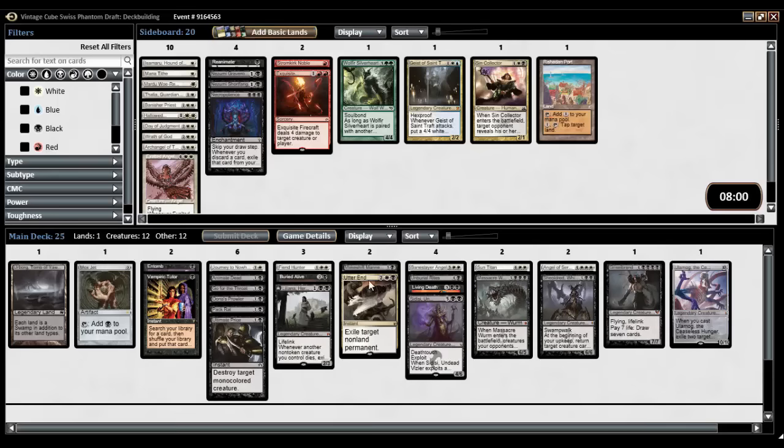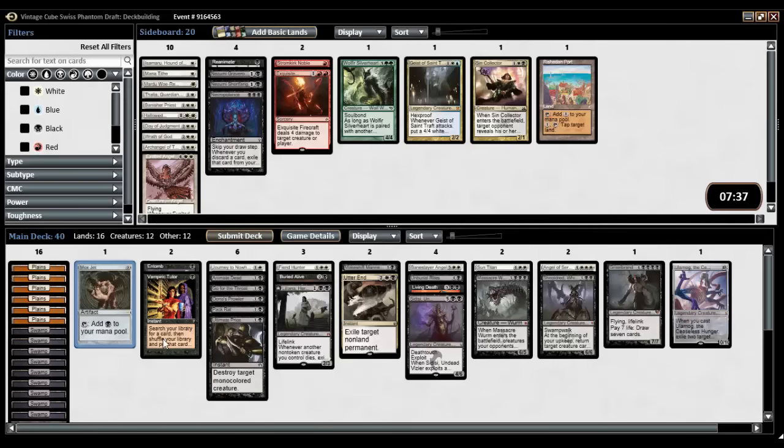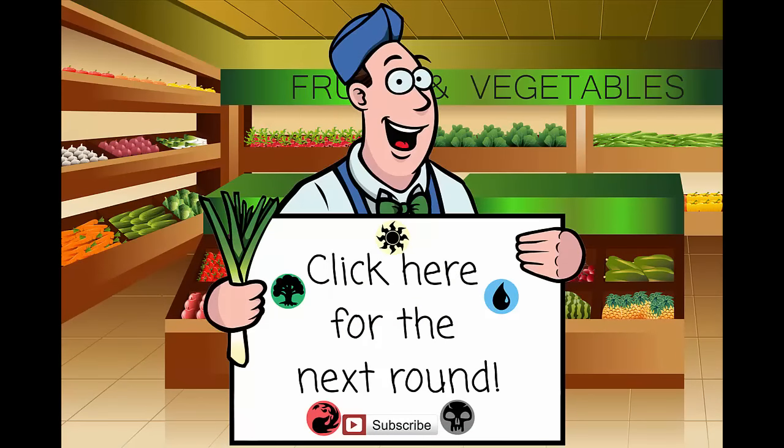Looks fun, looks super fun. We're going to put it in — Mox Jet counts as a land. We're going to put it on Urborg. Everything's a swamp anyways with Urborg, so let's make this 9-6. Add to deck. 40 cards, 16 lands plus a Mox. Yeah, I like it. Should be fun, should be very fun. Hopefully we win a match or two or three. I will see you guys for match one where hopefully we do some reanimation shenanigans. See you guys for the next time.